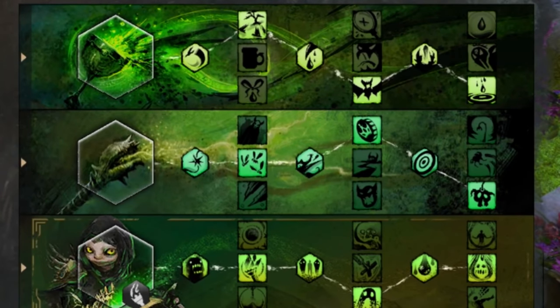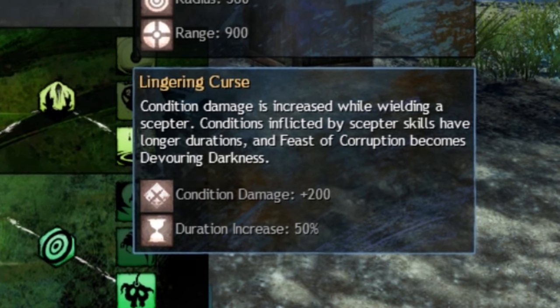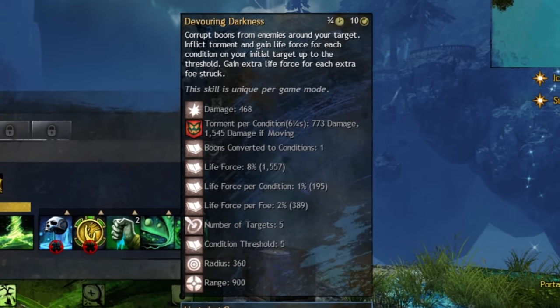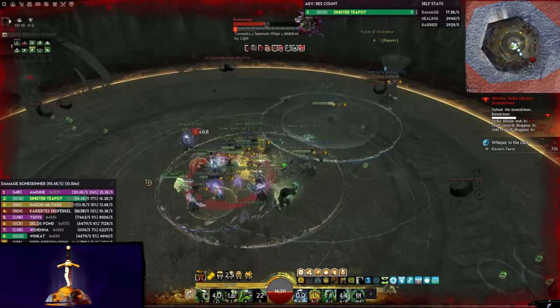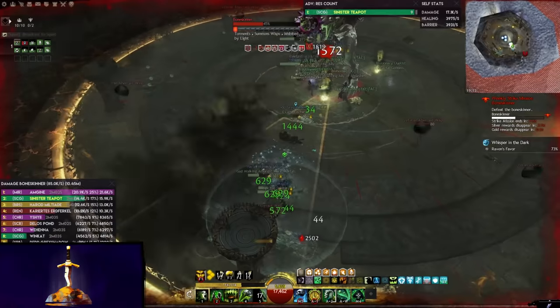Curses is the trait line single-handedly carrying Conditioned Necromancer for a long time, containing some of the most outrageously powerful traits you'll find anywhere. Lingering Curse slaps a massive 200 Condition damage on top of what you already have, increases the base duration of Scepter Conditions by 50%, and also causes Feast of Corruption to morph into Devouring Darkness, a devastating area-of-effect version of the skill that generates a bit more life force for each target hit. This is a rather good trait, and allows us to escape the grasps of Noodle DPS.